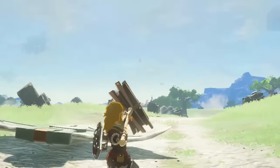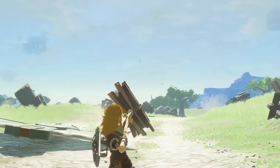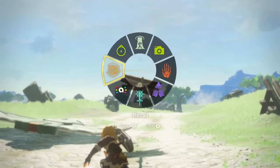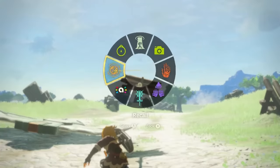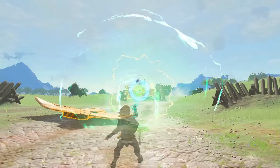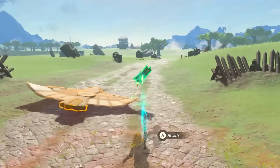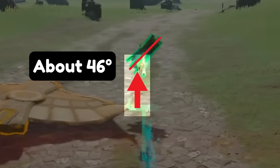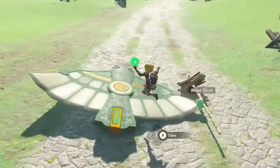To do this, you'll want to lay your wing down and stand to the side of it. Then you'll want to hold out your spear and aim it around here. Now as soon as you release to throw the spear, you want to quickly pull up recall and use it on the spear. As soon as you do, swap to ultrahand and immediately grab it while it's frozen in place. Pay close attention to the angle your spear is at — you need to have this angle or it won't work. Attach it to the edge of your wing and hop on.